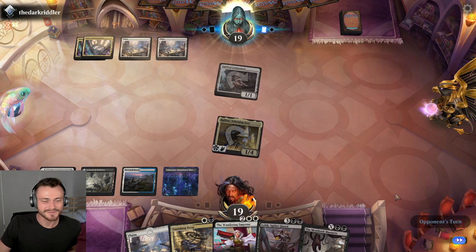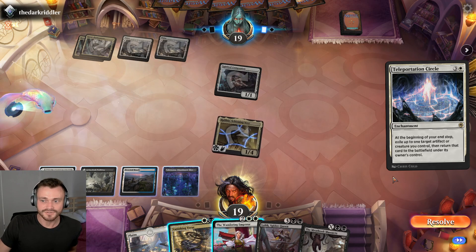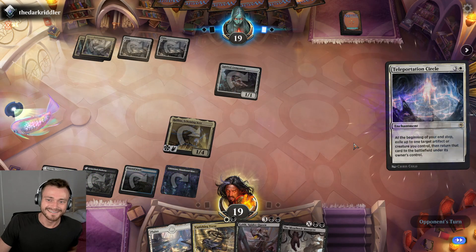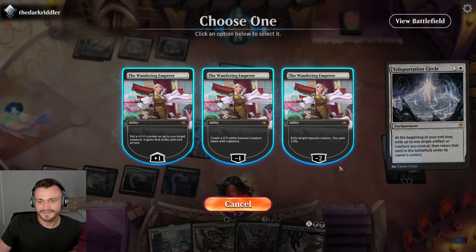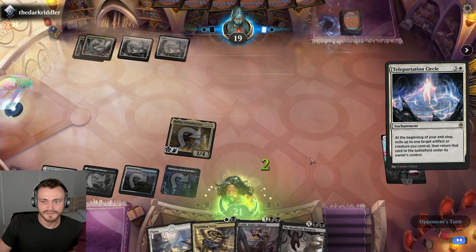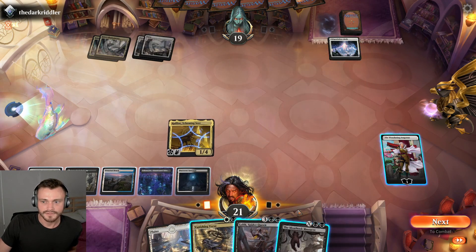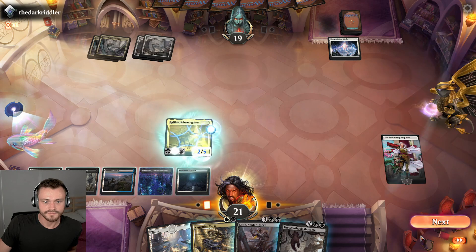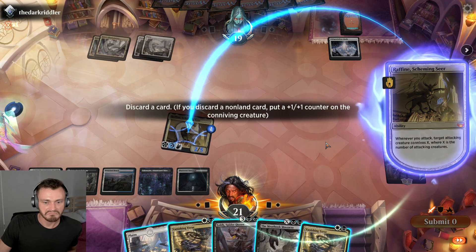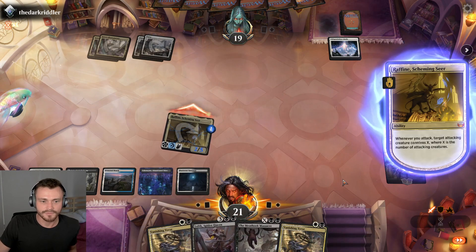Not worth exiling the Emperor now — let's see what else they have. Teleportation Circle — interesting. I guess I don't want them blinking that. Is that worth the Emperor? I guess so, we'll do it now so we don't get stuck in some kind of weird sequence. All right, no blinking for you. Plus here, get in there. Let's see if we take the connive of the card — yeah, we'll keep the Vanishing Verses. I think we're good right where we're at.